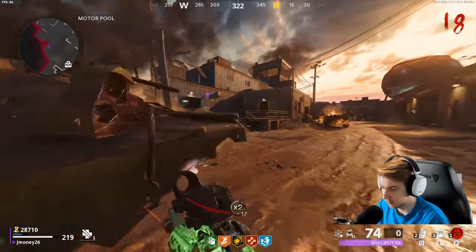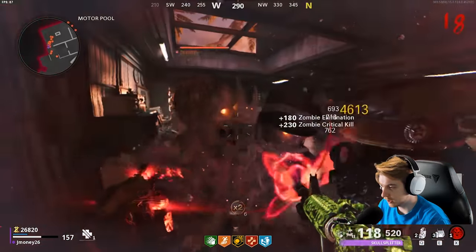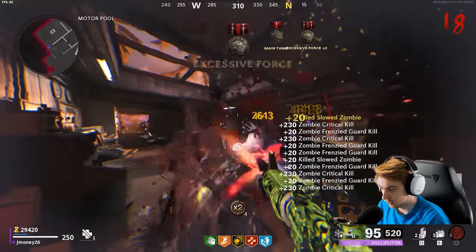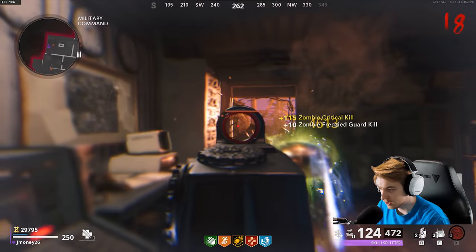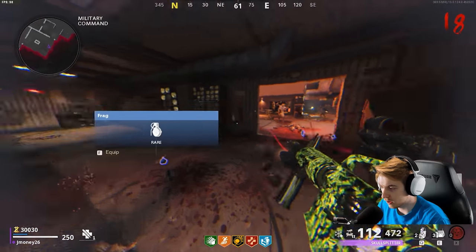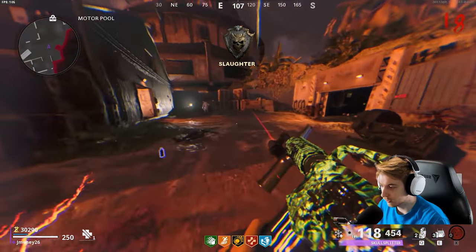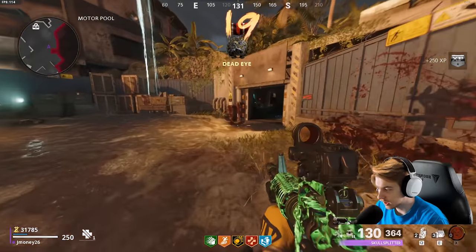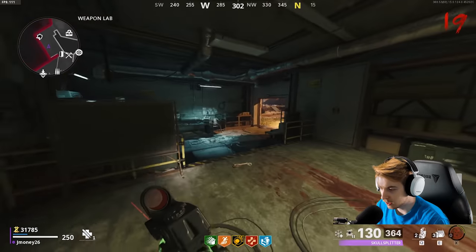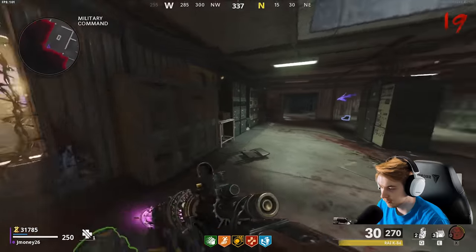Now let's get out of here — I need to go get ammo. Everyone please get away from the door. Frenzied Guard. It really doesn't seem like I take any damage, and it seems like I do way more. Like, what's the point of using any other field upgrade? This is too cracked. If somebody could please comment what it does — all I know is my screen turns red and then everybody dies. That's all that happens with Frenzied Guard. Why would I use anything else?